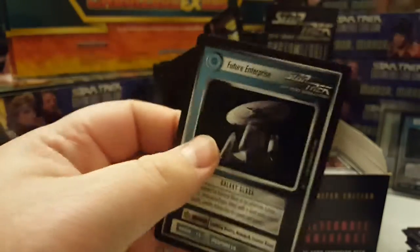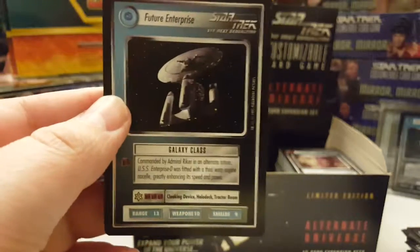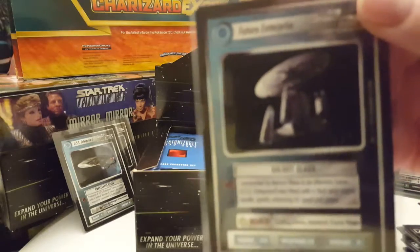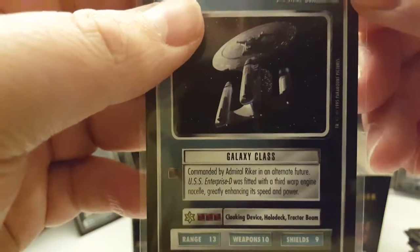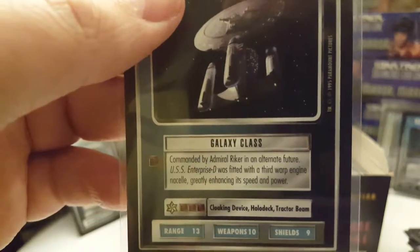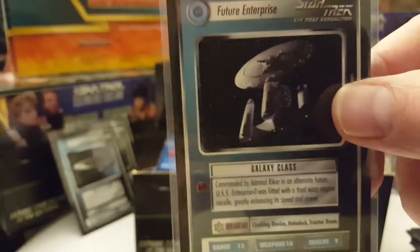I love the looks of that card. I really love the looks of the ship with the third warp nacelle in the middle — I always thought that was a cool looking card. Commanded by Admiral Riker in an alternate future, the USS Enterprise D was fitted with a third warp engine nacelle, greatly enhancing its speed and power. Very awesome card. Glad I got that one.